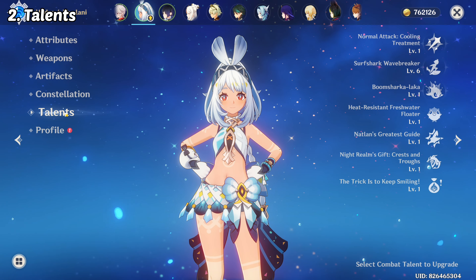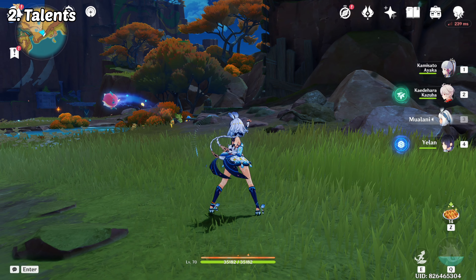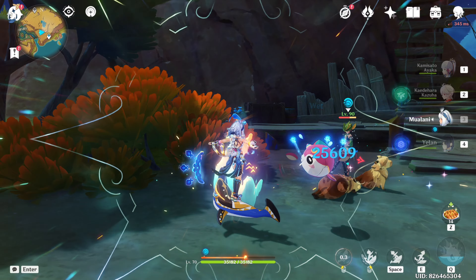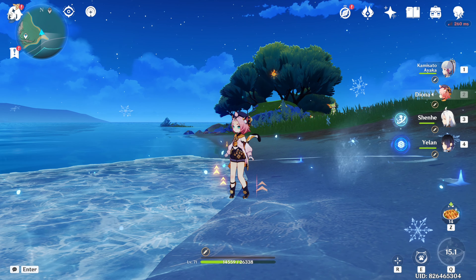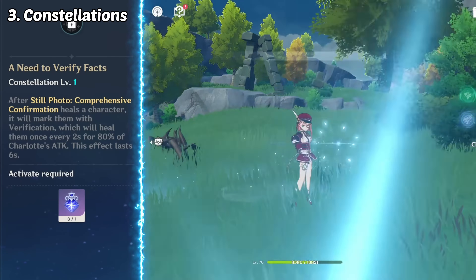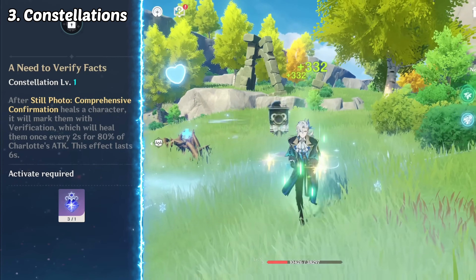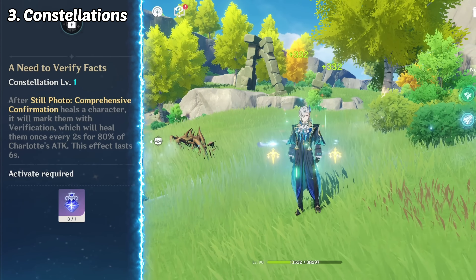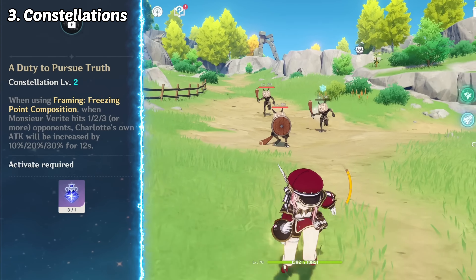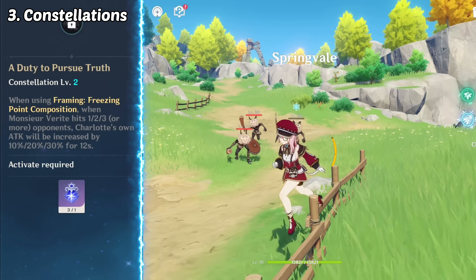Talents are unique abilities that each character possesses. Upgrading your character's talents can significantly enhance their performance — some talents deal more damage, while others provide utility or crowd control. Constellations are special bonuses you unlock as you acquire multiple copies of a character. They can offer powerful buffs, new abilities, or even completely change a character's playstyle, while other times constellations don't serve significant improvements.